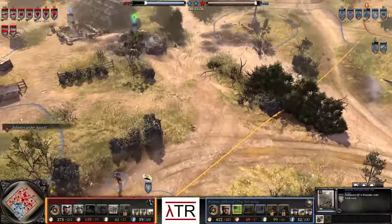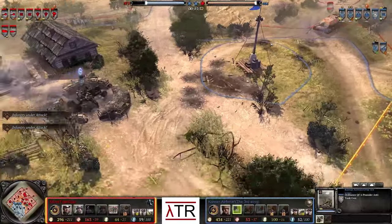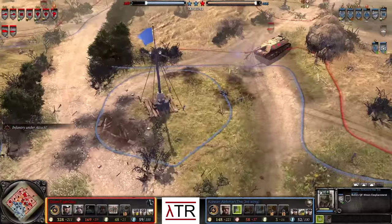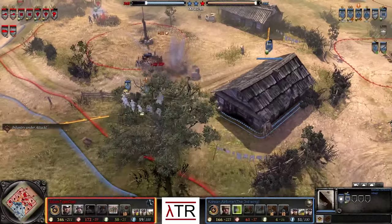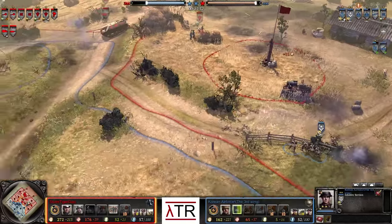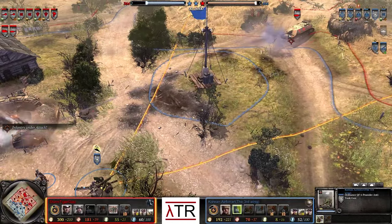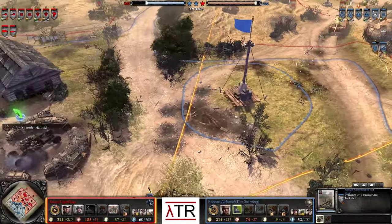Jiap now has a Jagdpanzer on the field, which will tremendously improve the firepower going onto the structures. However, Korean Air Force has a six-pounder AT gun ready and waiting for a vehicle to show its face. Both indirect fire weapons focusing on the structures means the Jagdpanzer just braces the mortar at the last second. On the right-hand side, a flanking attack sees the Vickers machine gun getting right in front of everything. The engineers are forced to retreat, and the infantry section holds the line with the Vickers from afar. The AT gun sets itself up to shoot at the Jagdpanzer, gets a shot to the face, and the Jagdpanzer is forced to back off — but it's fine, it doesn't affect it too much.